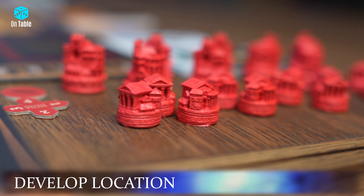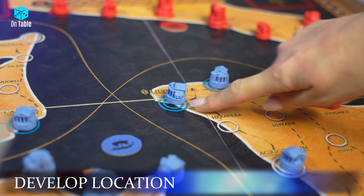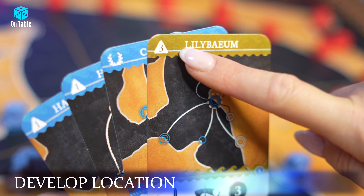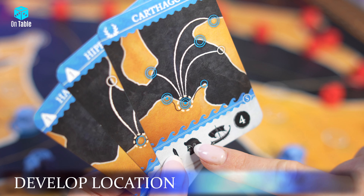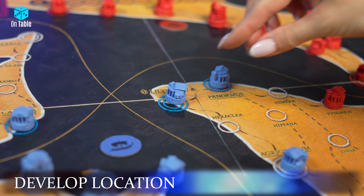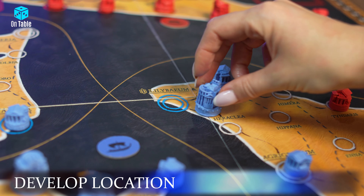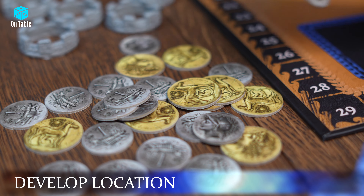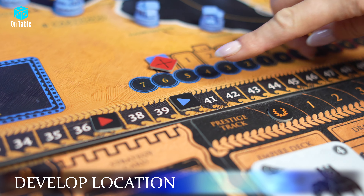Players can upgrade a town to a city in a location marked with a double circle. To develop, play a matching symbol card from your hand and discard a card with a head symbol to pay the cost. Remove the town marker from the map and place it back in your supply, replacing it with your city marker. Benefits of cities: gain one silver coin every time the Carthaginian player resolves a campaign card, and earn one victory point at the end of the game.